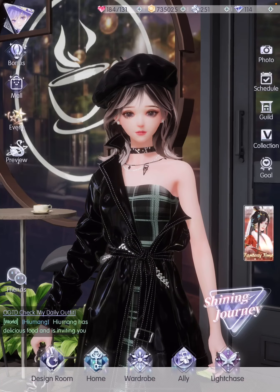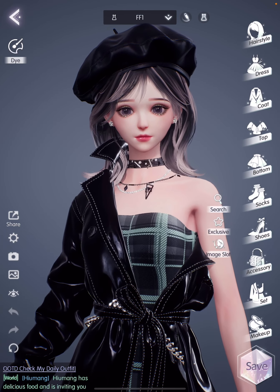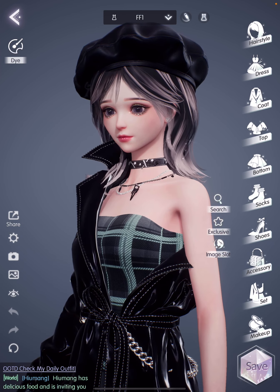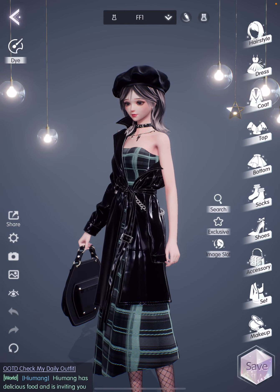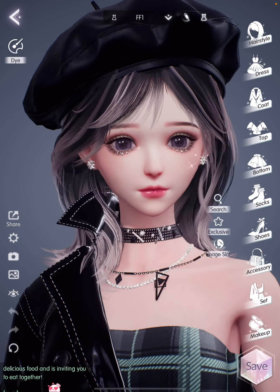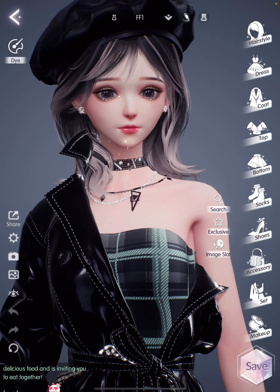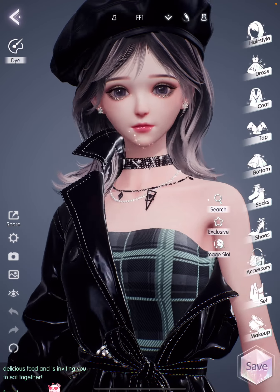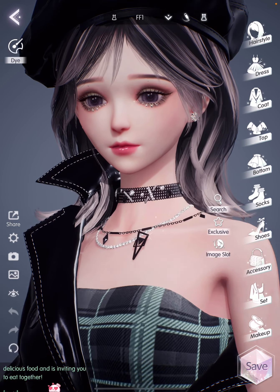Today we're going to create two different looks from that. I've already done one because I wanted to save some time, and I love this one so much. Basically what I changed from the outfit is I changed her cap to this beret, and then I gave her accessories — these beautiful earrings that are a bit simple because the focus is on her makeup — as well as this choker.